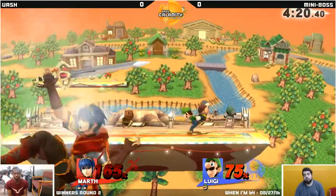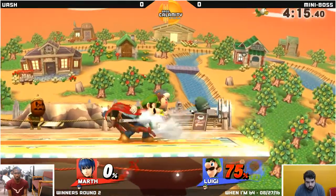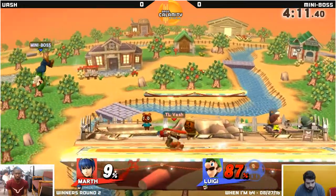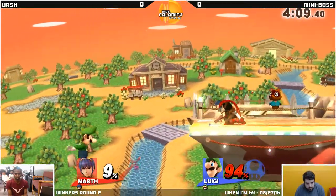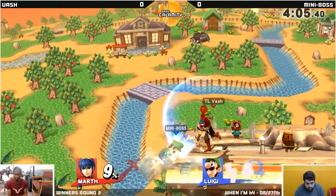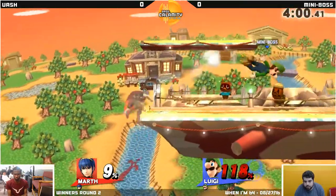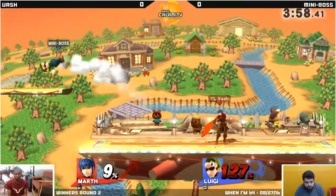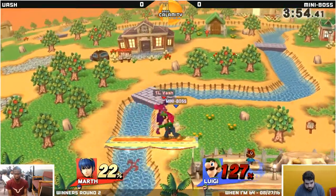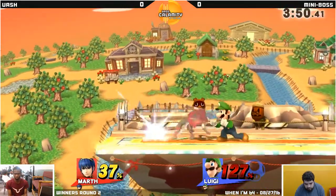Great down smash there — catches the roll. So at 75%, far from over of course, and Rage Luigi is quite scary. His combo game gets weaker, but options like up B and up smash become a lot scarier. Vash just walked away. Walking with Marth is so good — he has the fastest walk in this game, him and Lucina are tied. Just walking is such a good option when your character can walk fast. It allows you to do basically every grounded option you would otherwise have out of a movement.